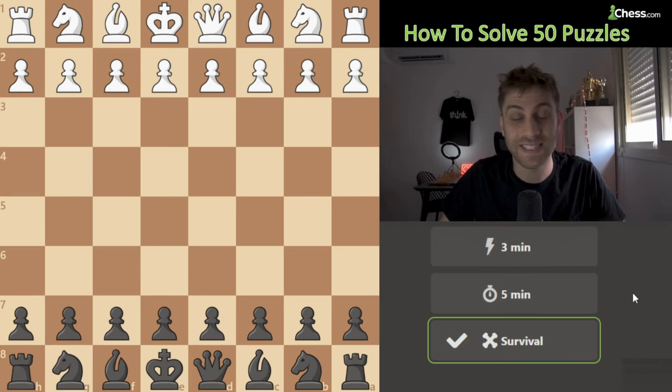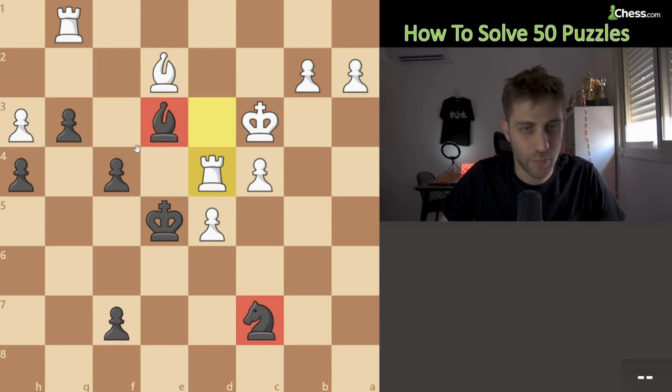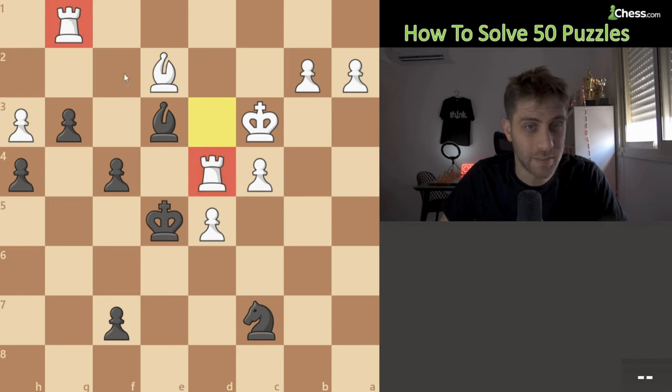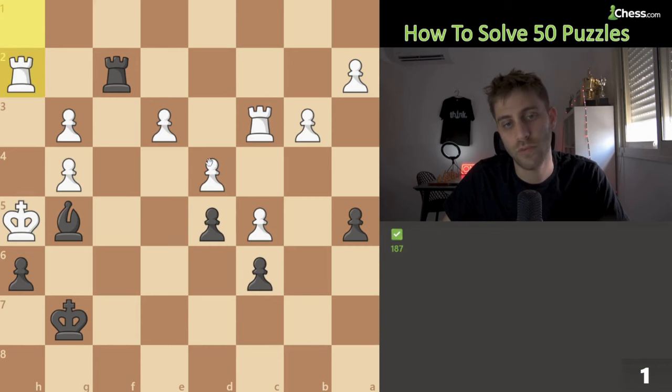My top score is 60 but today we will do only 50. Let's start. So I'm clicking on play and let's see the first position. I'm playing with the black pieces. We have knight and bishop and 4 pawns against 2 rooks, bishop and 5 pawns. These 2 rooks are on the same diagonal as our bishop. So the first move is to take this rook with check, and the next move will be this rook on g1. We are attacking this rook with check and we finish the game.